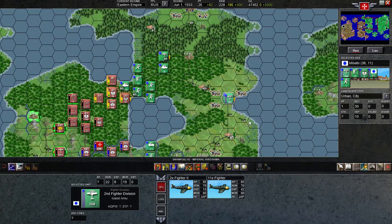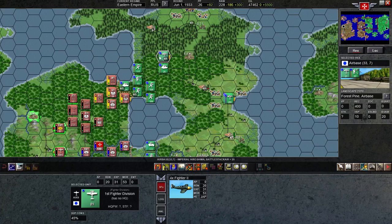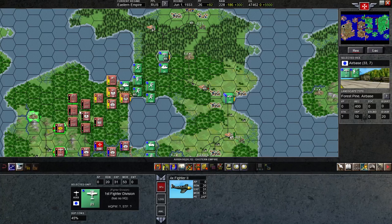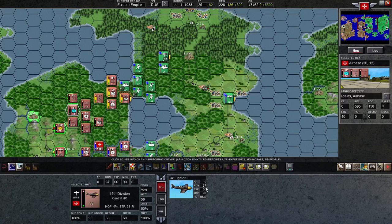He built an air base over here and moved some fighters over there, so I went ahead and attacked it with some fighters of my own. I attacked with four fighters — he had about 10 right there. But the readiness was all down, probably from his attack over here. They were regular fighters and fighter 2s, mostly fighter 2s. This fighter group has some experience built up and was at 100 readiness, ready to go. Even though I was outnumbered, I figured I could do some damage — and I did, killing quite a few of his fighters.